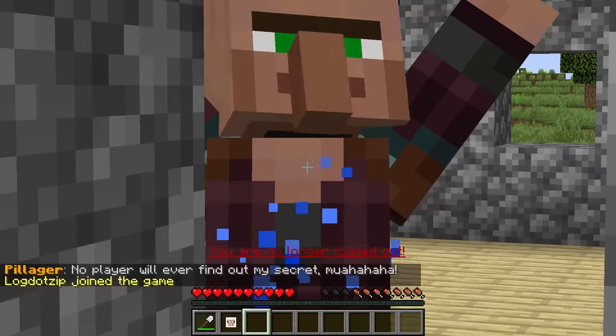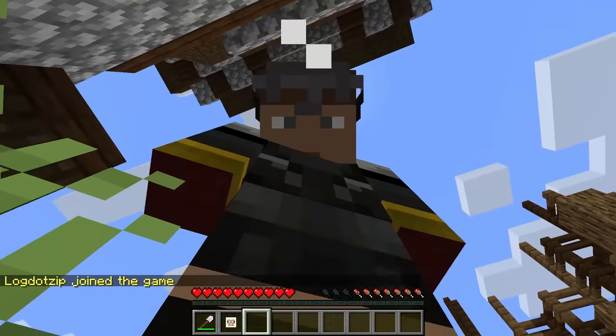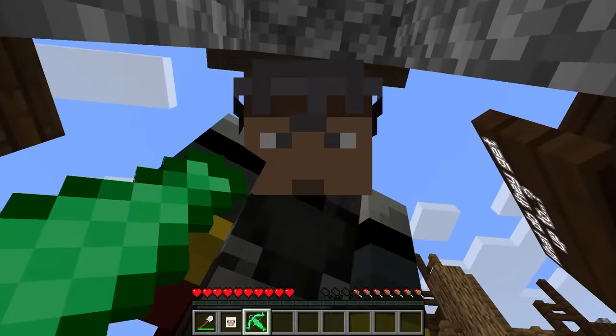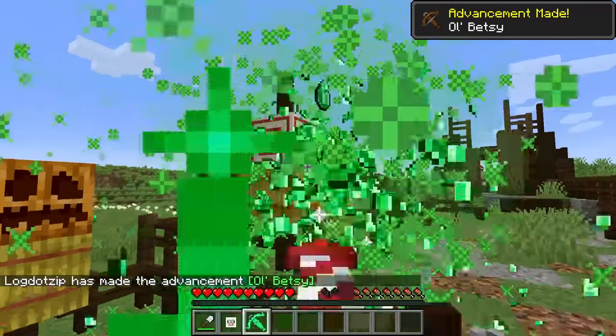Incredible — now your secret's been found out. It's okay, I won't tell. He dropped an emerald crossbow, and when I shoot it, it drops emeralds on the ground. And it's got infinite ammo!